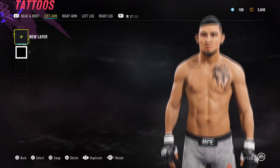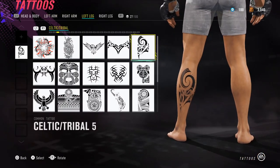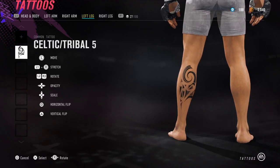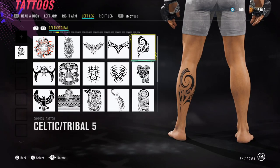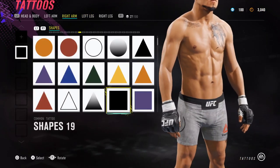So let's start with the left leg — we start with an easy one. You've got Celtic Tribal 5 and it's on the back of his left leg here. Next up we have the right arm.